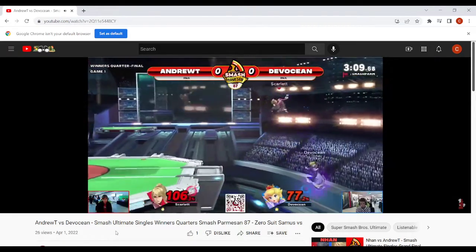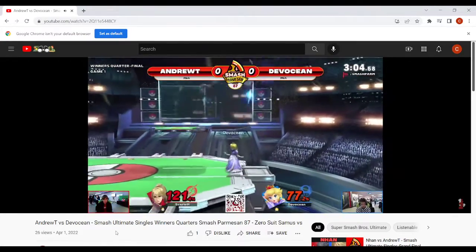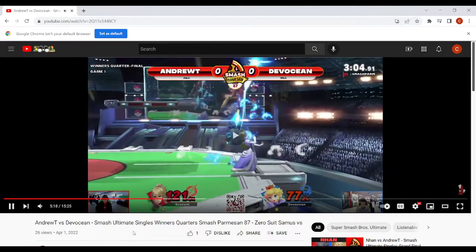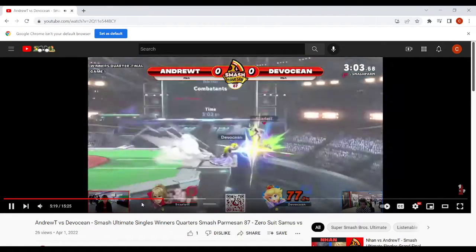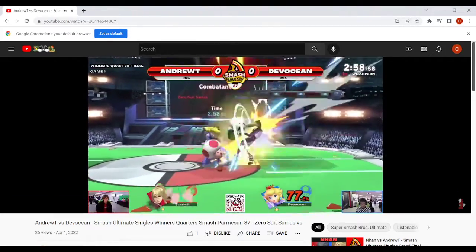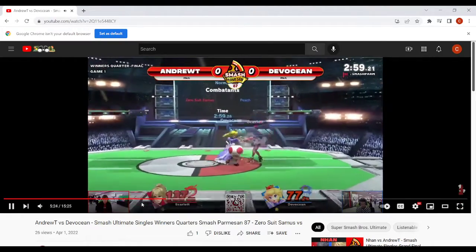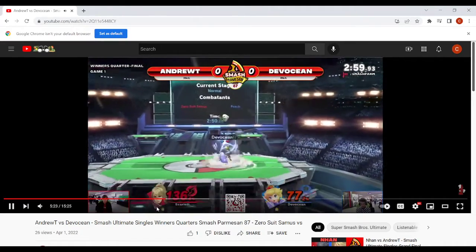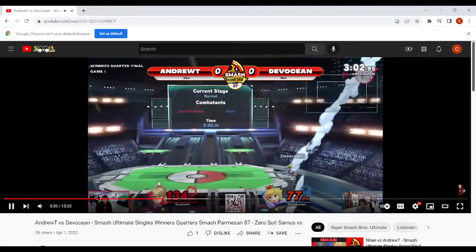Don't jump here — after getting hit, just drift away and fast fall lower. Losing a jump in disadvantage is so bad against very fast characters. Go here, play patient. I like the patience — you're not getting too nervous or frustrated. That was a nice spot dodge, which is what I was saying earlier. Spot dodge is really good against Zero Suit because she doesn't have too many multi-hits to punish you with besides jab, and jab isn't the worst thing to get hit by.